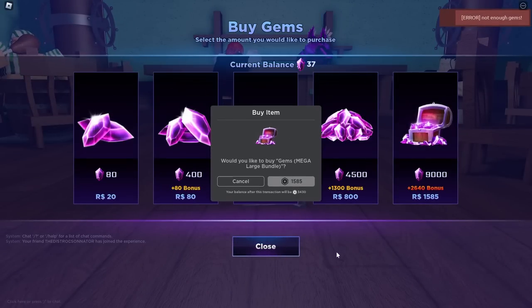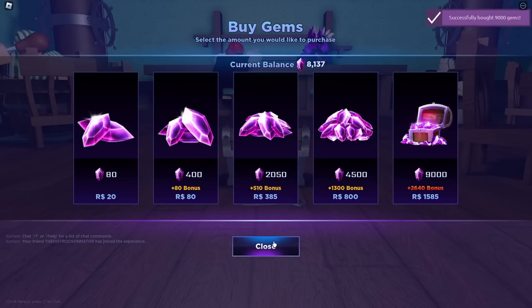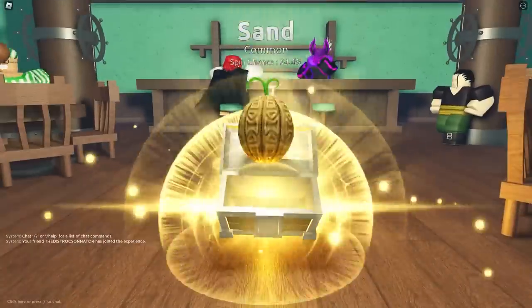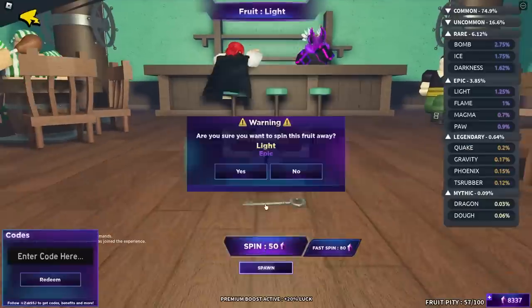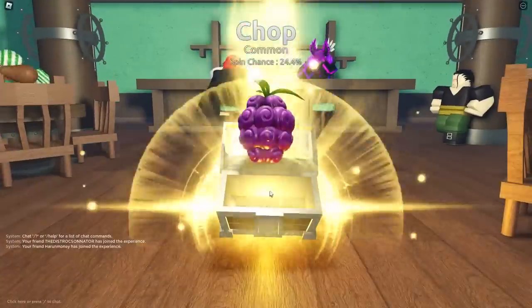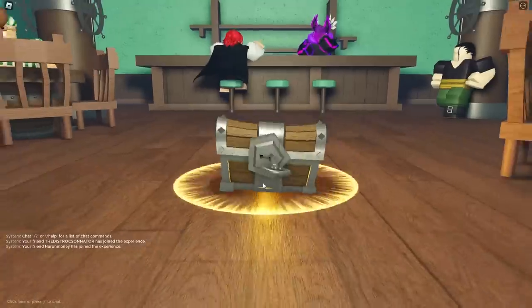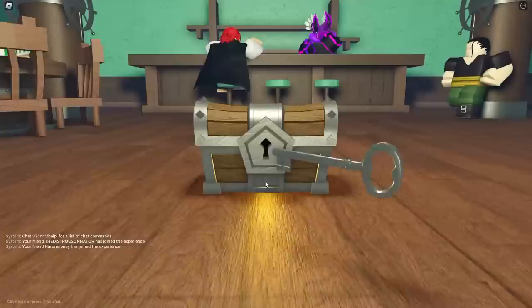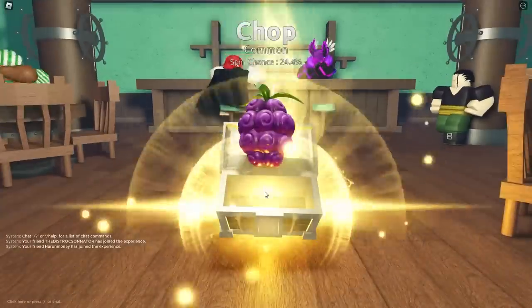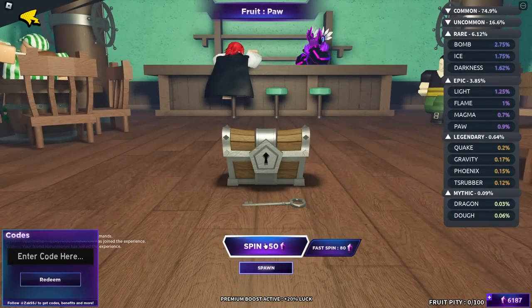And we're out of gems, so let's buy some more gems. Let's spend 1,600 Robux — yes, guys, I'm willing to spend all these Robux for you awesome people. This is actually their 100 Fruitspin Pity, and yeah, just to pull through, we're actually not going to give up, so let's keep spinning.